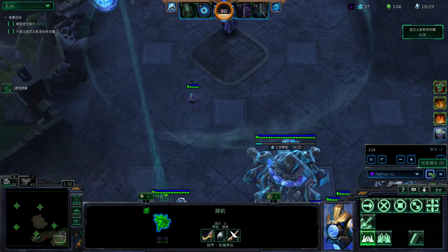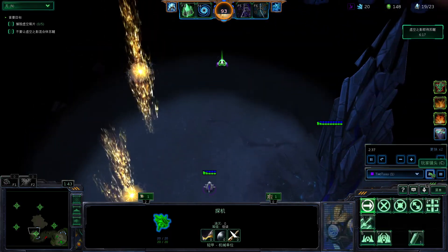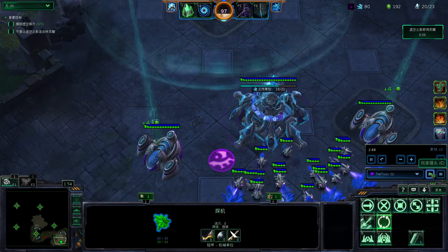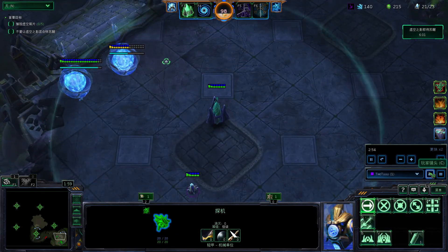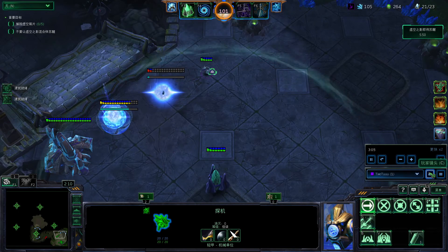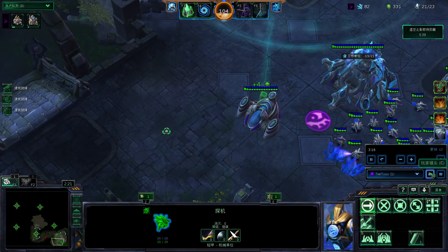After we get the gateway, we send the probe out and we're going to take this gas. We could take this one or the top left one — we'll take one just for now to get some extra gas. Then when the gateway is done, we get the cyber core and another gateway to block.